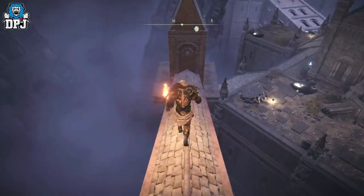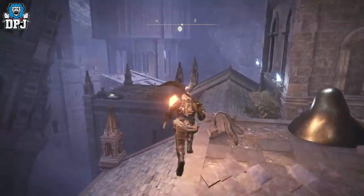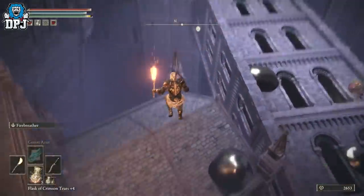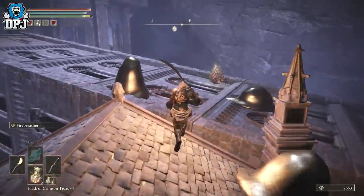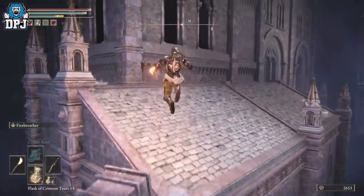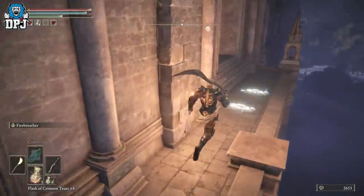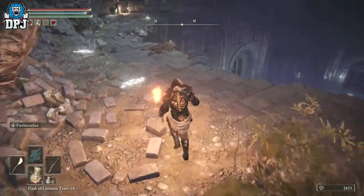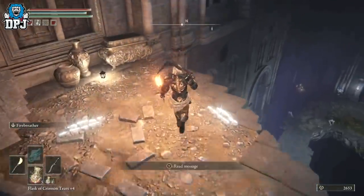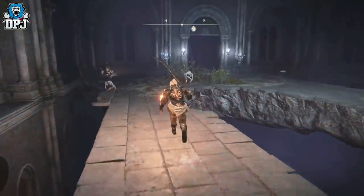We want to jump onto the roof in Nokron Eternal City. Be careful — don't try and be smart like me, I dropped off this roof a couple of times. Avoid these big gooey slimy enemies and come this way. Jump down onto this, ignore that collectible for now — you can get it if you want, but I'm ignoring it. Then go through here.